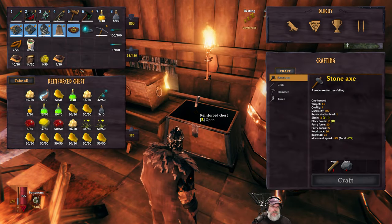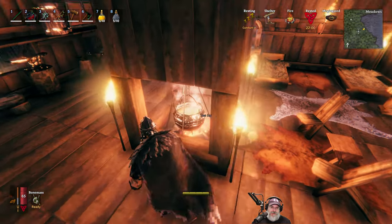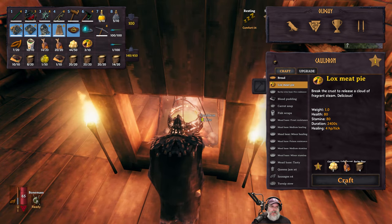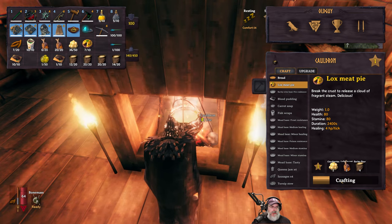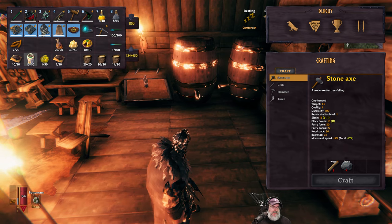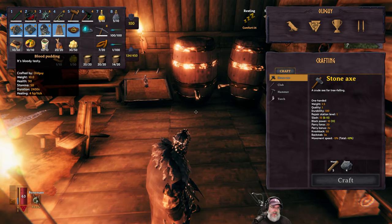Let's make some lox meat pie. We need lox meat, cloud berries, and four barley — two of each. We can also make serpent stew, which is supposed to be as good as a lox meat pie — this gives 80 health and 80 stamina. I'm planning on doing an episode where we go out and hunt some sea serpents. Blood pudding is your straight-up health food. The lox meat pie has 80 of each — which is damn good. And they're all 2400 seconds duration.